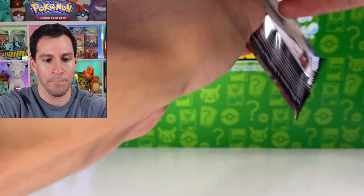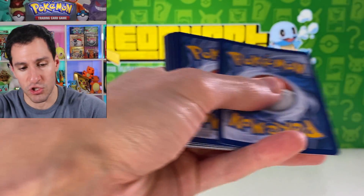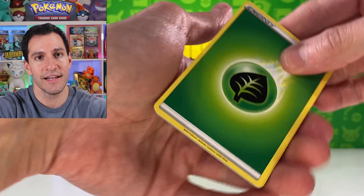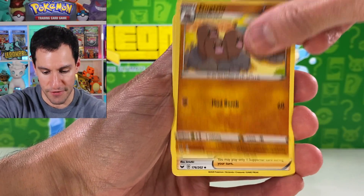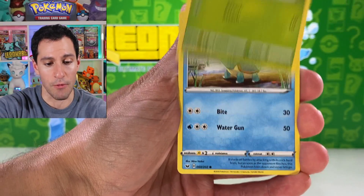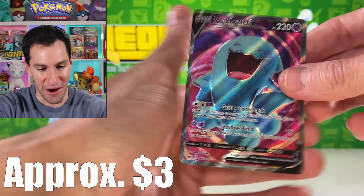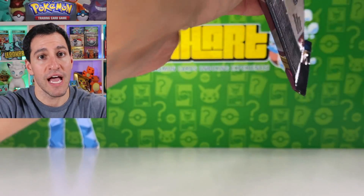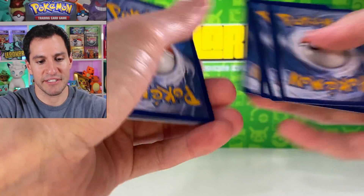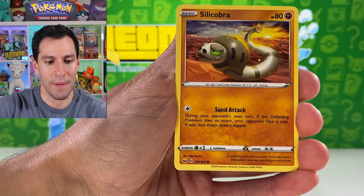No big pull yet — we've had some very nice ones including Torkoal with the good stuff. Water energy — I'm just proud I finally said something different. Pokemon Center Lady, Energy Retrieval. It's only a matter of time before a Bede pops up but I really don't want it to. Diglett, Wobbuffet V — so lots of full arts today with the Cramorant and the Indeedy V, now we have a Wobbuffet V full art.